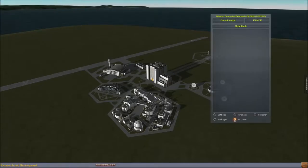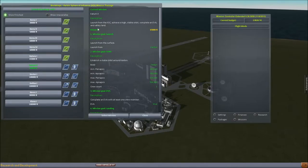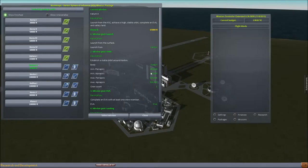Hello friends, it's the Grub back once again and we are ready to work on our next Katern mission — the Katern 2 mission. Basically it's just another version of the Katern 1 mission, only we're shooting for a higher orbit, between 400 and 500 kilometers. And then we do an EVA again.